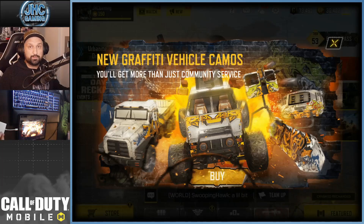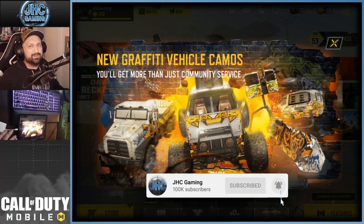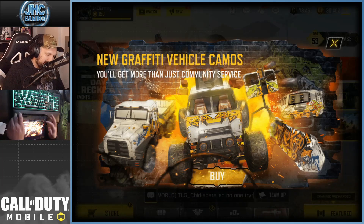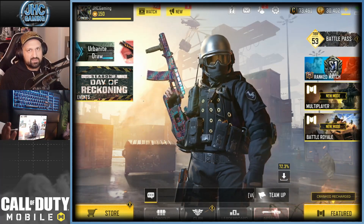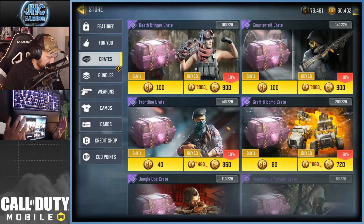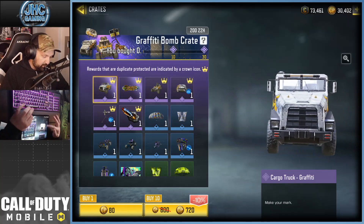Hey, what's up guys, Johnny here back with a brand new Call of Duty Mobile video. They added new vehicles in BR — a brand new snowboard not that long ago — but this season we got the new cargo truck. So of course we're gonna get some new skins for the new vehicle. We're gonna check out this crate, check out the odds, and check out what we can get. It's the Graffiti Bomb crate.